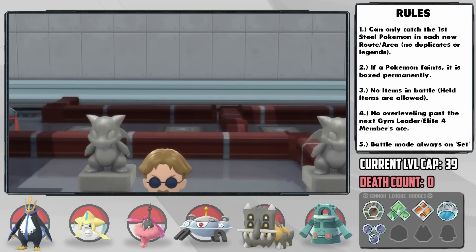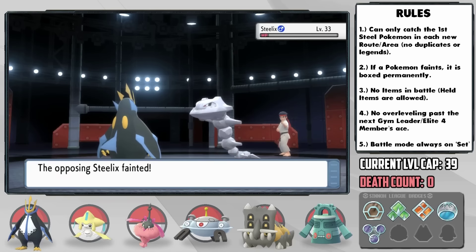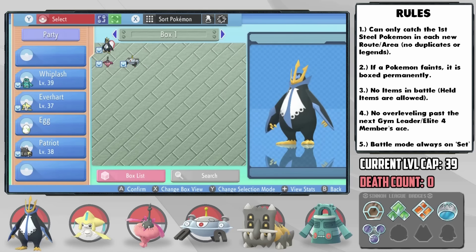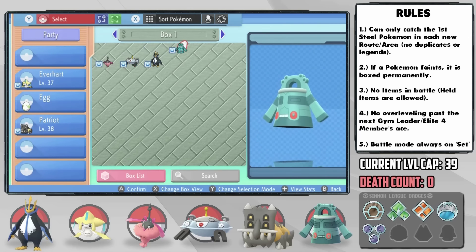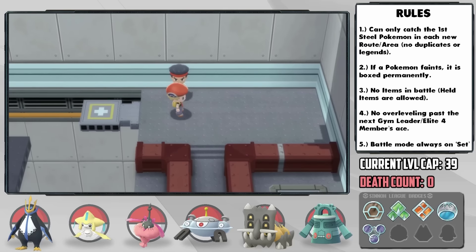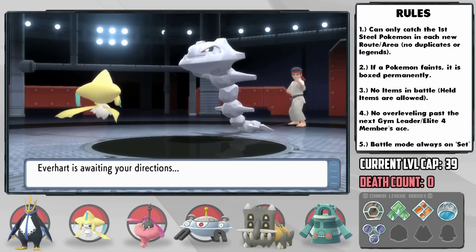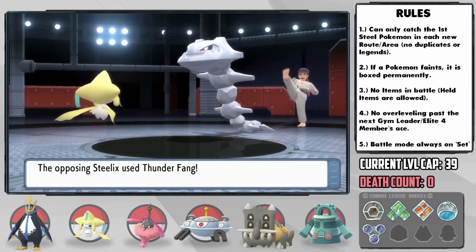The Canalave Gym is a Steel-type gym, but a lot of the trainers have Rock and Ground-type Pokemon, so Monger clears a lot of it by himself. Halfway through, all of our Pokemon have reached the level cap. When we did our Water Run we had like 10 encounters, but I knew this would eventually happen since up to this point we've only had 5 or 6. But this is why we kept Everheart as a good luck charm — it can single-handedly save the run by wiping through the rest of the gym trainers, even smashing Steel-types with resisted Psychic.